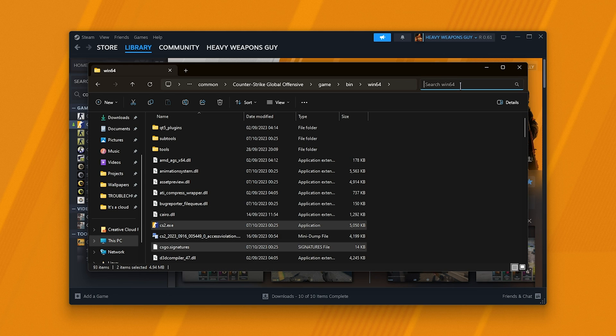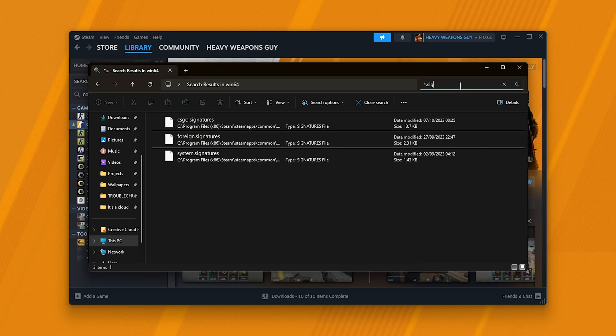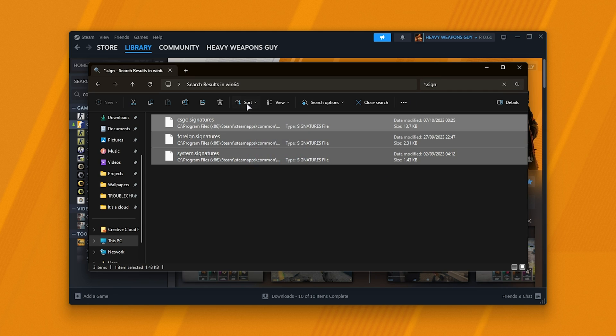Then, in the search bar up here, search for *.sign — as such — and select everything you see that has a .signatures extension, and delete them.